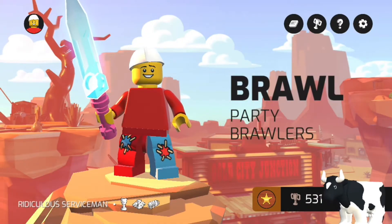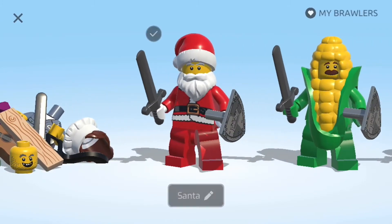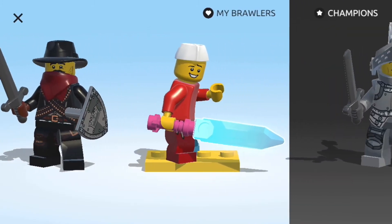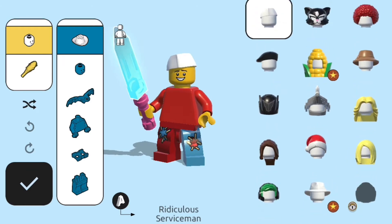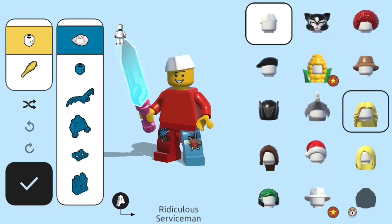Hey guys, so today is going to be a short video on how to customize your brawler character. You click brawler, then you pick a person — I'm going to pick this guy, he looks super cool. You have some heads that you get from awards and gifts, so I've got a design in my head.